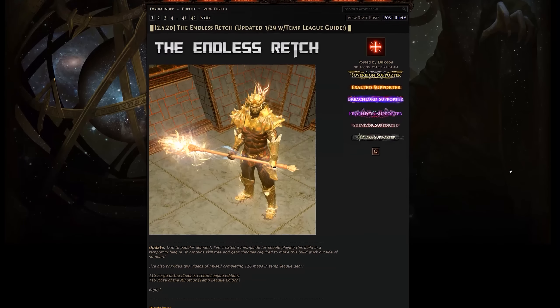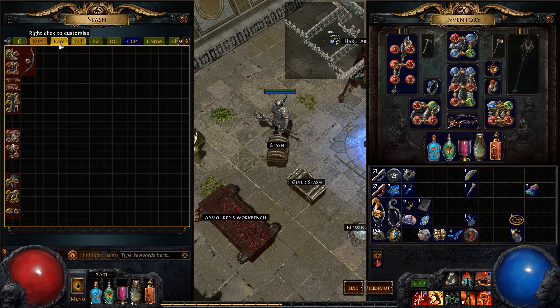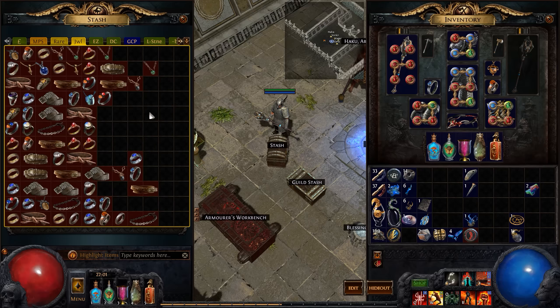Let's talk about the second topic: how do you get currency to make a build like this? It was quite a struggle, but it's far from impossible. One of the most efficient ways of actually getting currency is using chaos recipes. Maybe not when you've come as far as I have, but definitely in the beginning. When you have one unidentified rare piece for every gear slot, you can sell that for two chaos. Rare unidentified items drop all the time and it's not really worth identifying them.